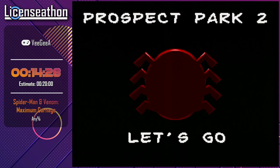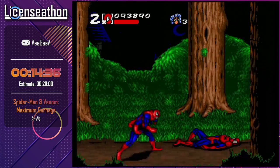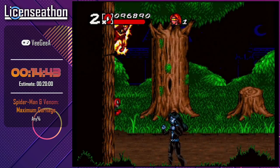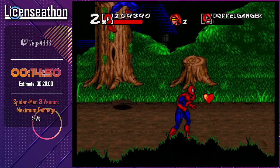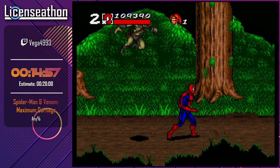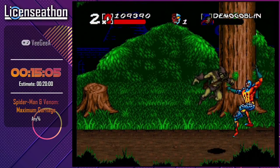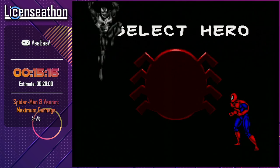Now we're at Prospect Park 2 — this is a boss stage. In order to do this we're going to have to get some secret icons. Using Firestar puts them both at one HP. So now Demogoblin is going to come out, as well as the villain Carrion. Carnage is also available here but we'll be skipping that using Deathlock. Once that's done it'll skip over, and now we have to play as Venom.